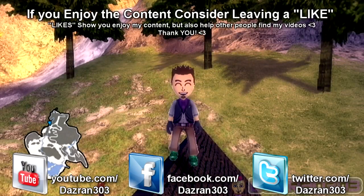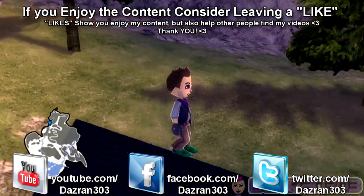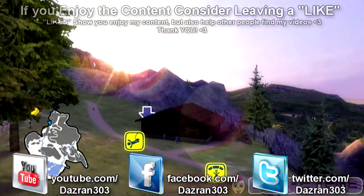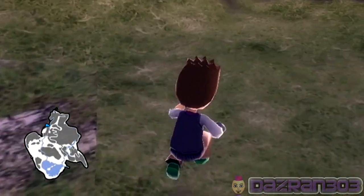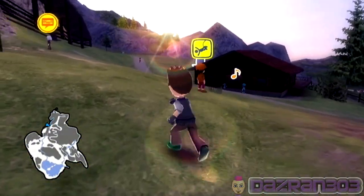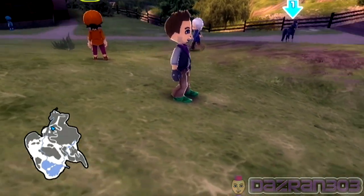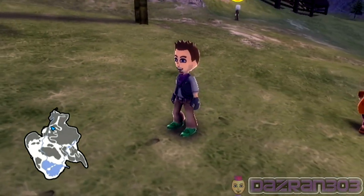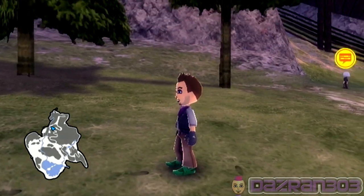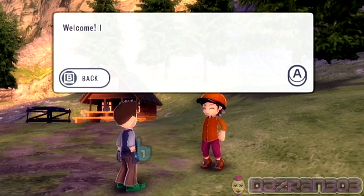Hello everybody, it's DazRant303 and welcome back to Go Vacation Let's Play. In the last episode, I left you here on the mountain resort — I was just going paragliding and I'm about to resume just where I left off. So if you didn't see the last episode, you're probably looking at my shoes going, what is he wearing? They are shoes that kind of remind me of Tingle from The Legend of Zelda. So let's talk to this person and go do some paragliding.